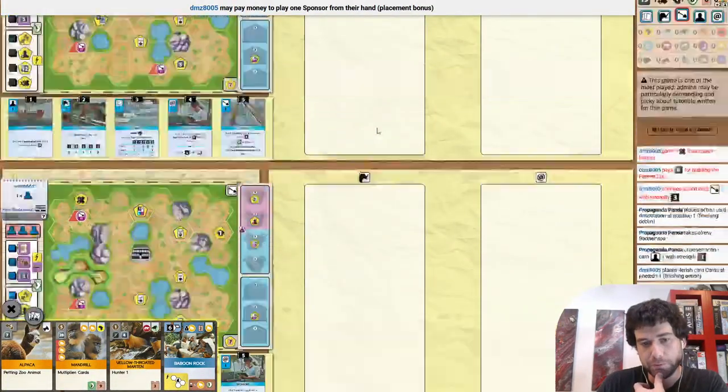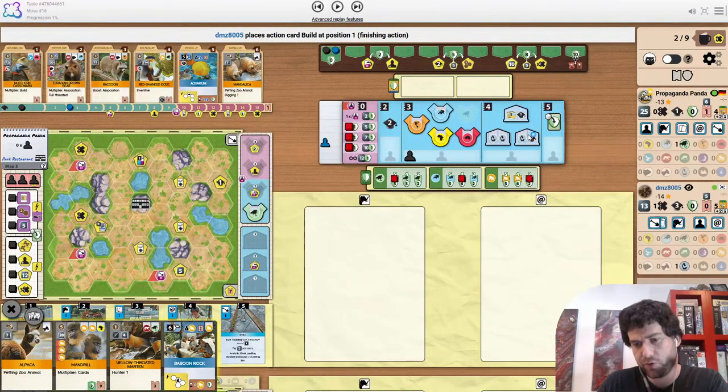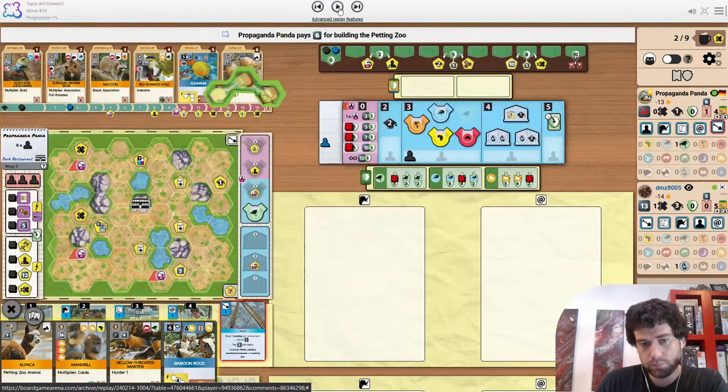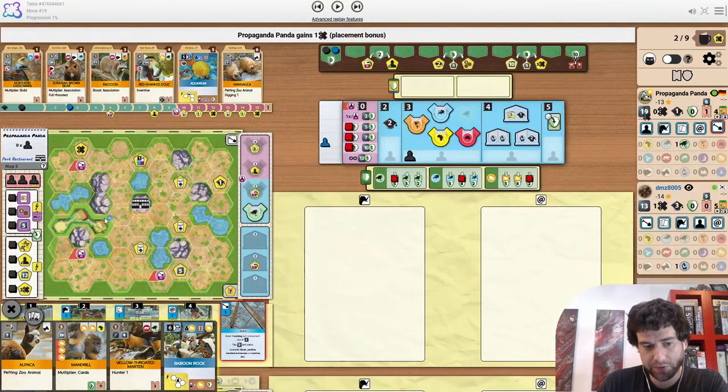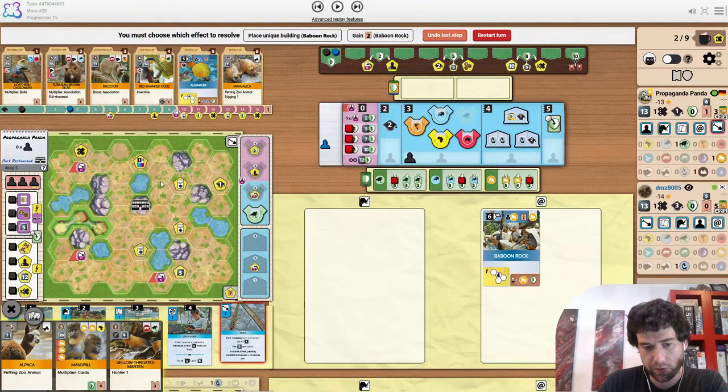They do the petting zoo move and they used to play foreign institute, so we can assume they're going to grab the two reputation uni and then upgrade a card. Mr. Panda does the same move to play Baboon Rock. Very nice as well here covering a lot of the Park Restaurant.